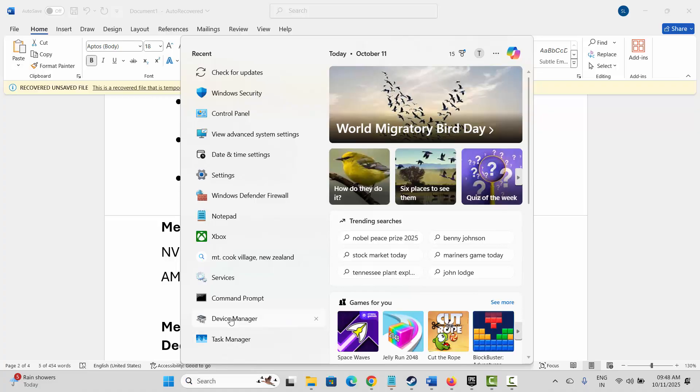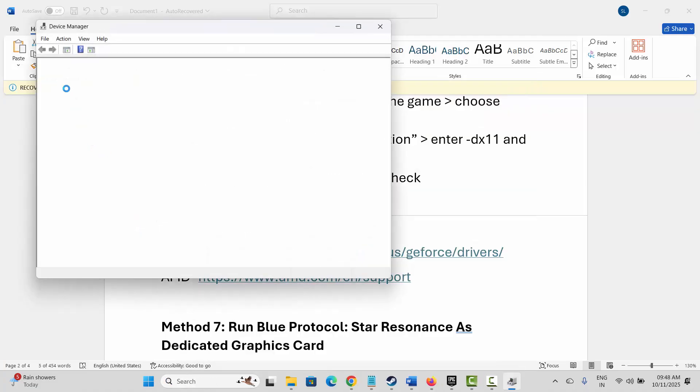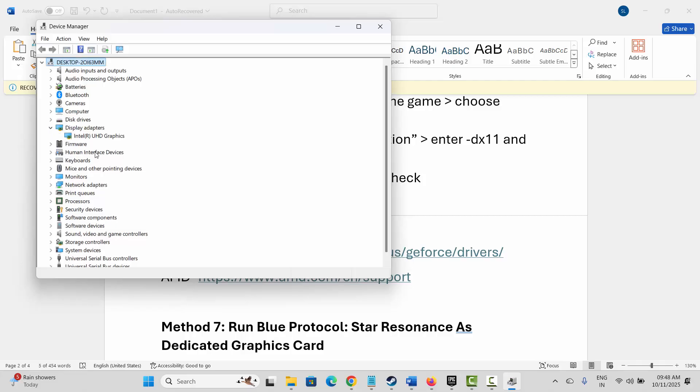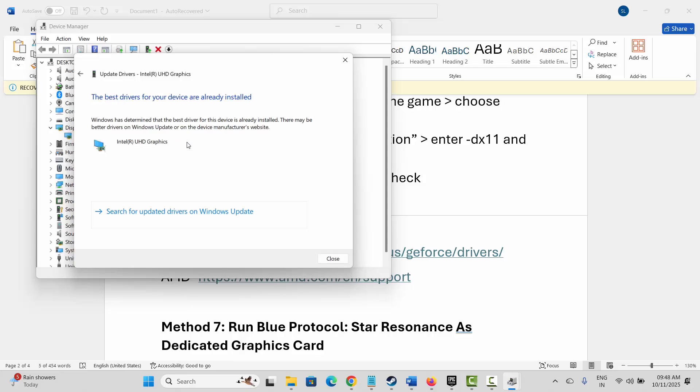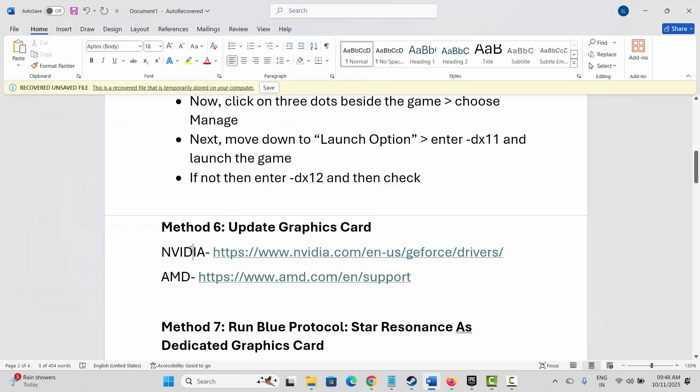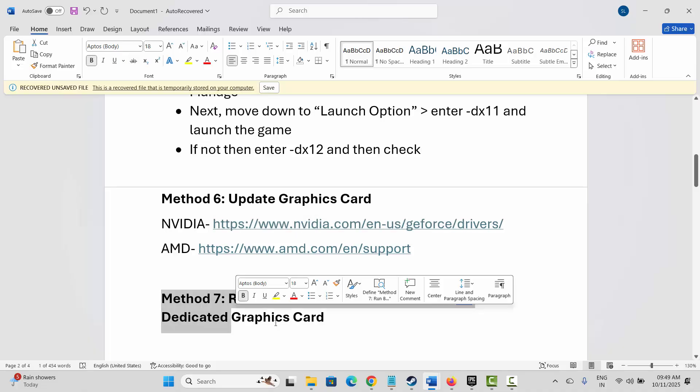The next method is to update your graphics card. Go to Windows Search and search for Device Manager, then expand Display Adapters, select your graphics card, right-click, click Update Driver, and then click 'Search automatically for drivers.' This will find and install the best available drivers. Check if the issue is fixed afterward.